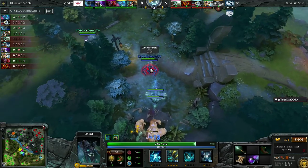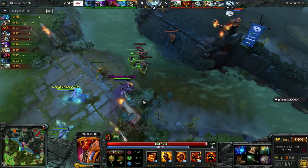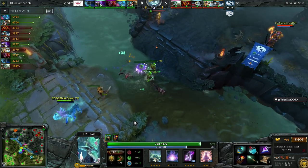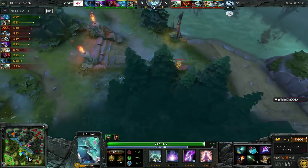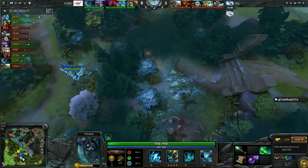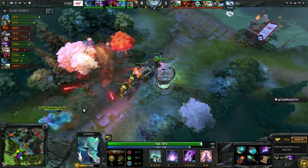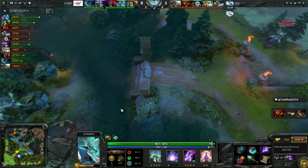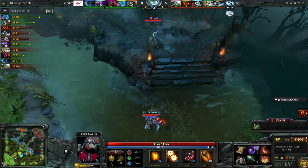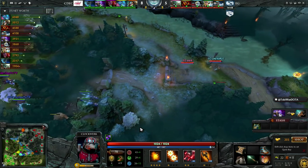CDEC moved around perfectly — the teamfights have been going their way, and this resulted in Leshrac having almost 6k net worth. We know the power of Leshrac when he gets farmed up. This isn't game one — this isn't a support Leshrac, it is a core. Shiki is having a better game than last game too, and in the last game he was still very impactful, dealing so much damage and taking a lot of focus for EG. The first Leshrac pick at the main event was LGD giving it to VP, who played it with Queen of Pain.